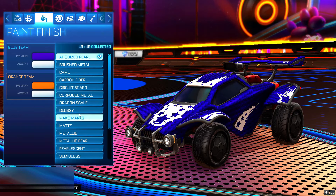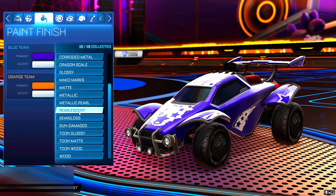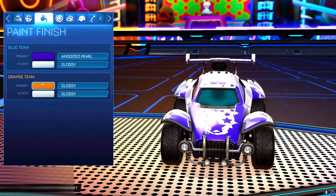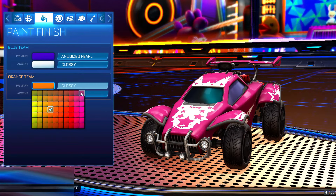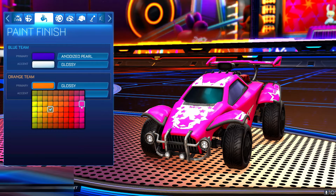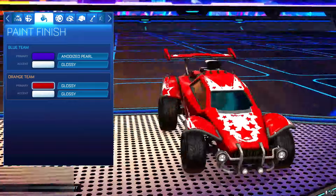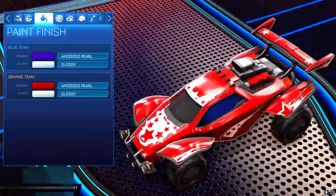You can use glossy or any of the other ones which you get for free. I just used anodized pearl because it gives that nice shiny effect — and the white one uses the glossy finish. For the orange team I haven't picked the color yet, but I might go for the darkest pink or the darkest red, which looks pretty cool. Then put anodized pearl on that.